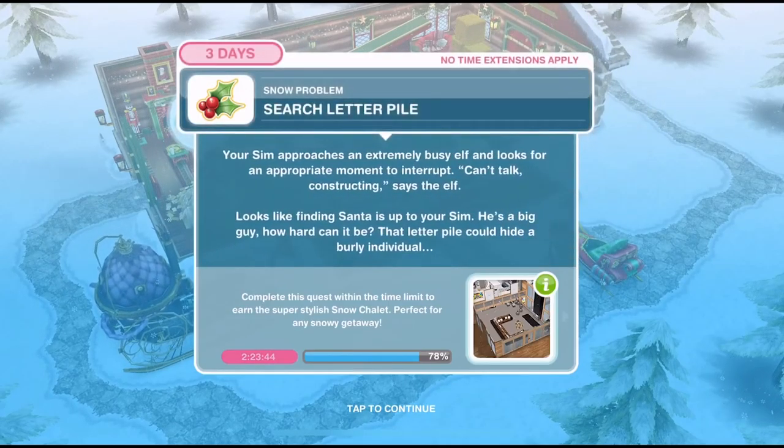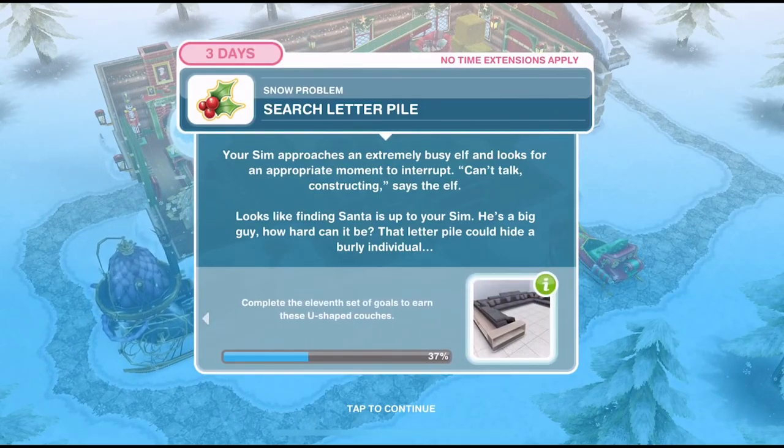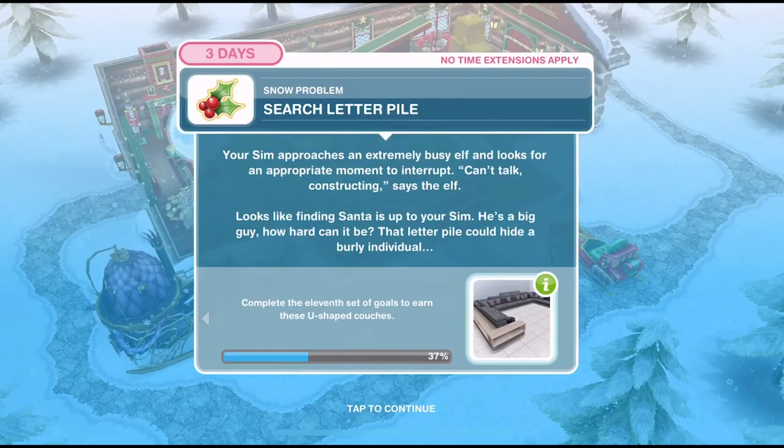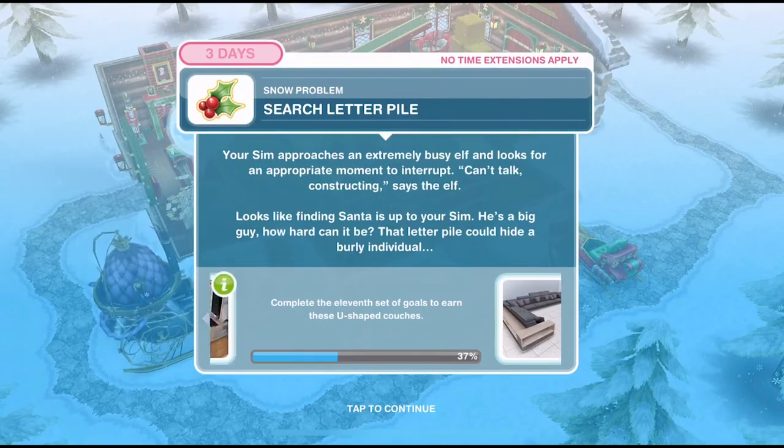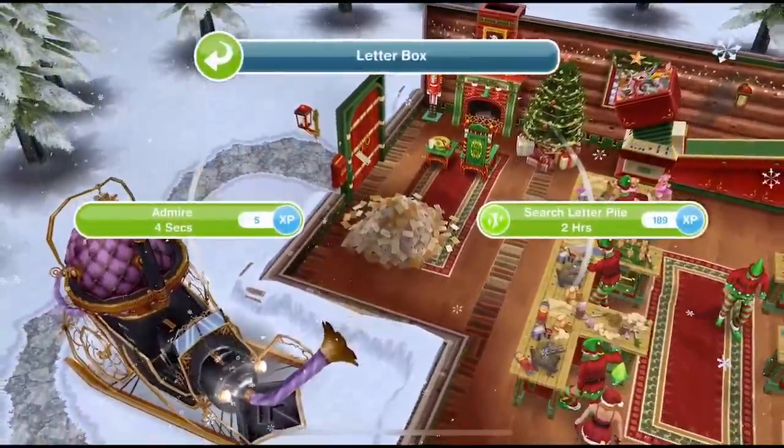Now we need to search the letter pile. Your sim approaches an extremely busy elf and looks for an appropriate moment to interrupt. "Can't talk — constructing," says the elf. Looks like finding Santa is up to your sim. He's a big guy, how hard can it be? That letter pile could hide a burly individual. Let's go and search this letter pile for two hours.